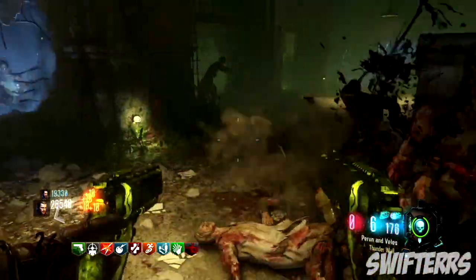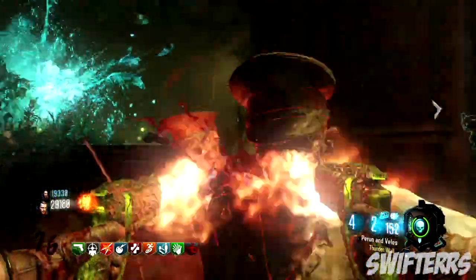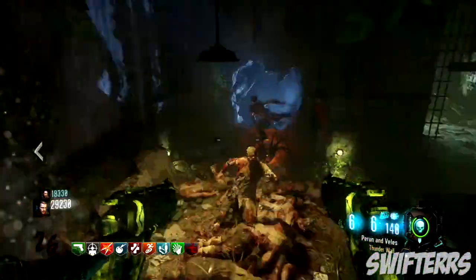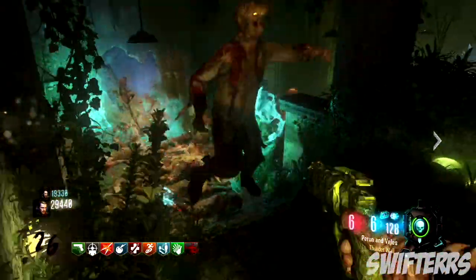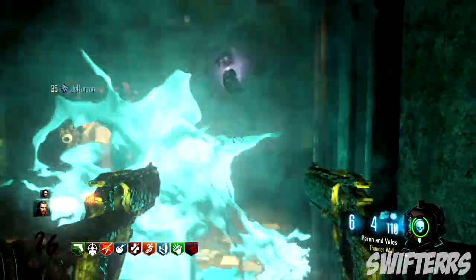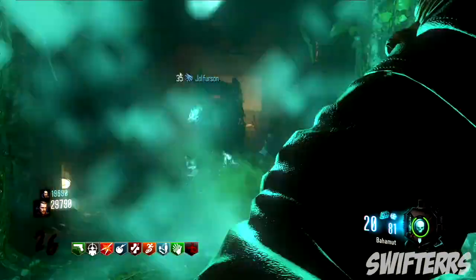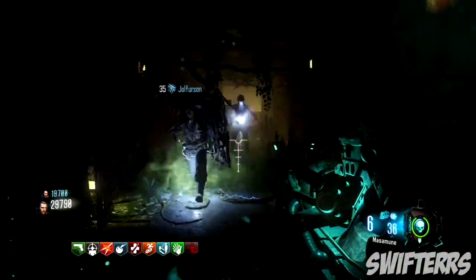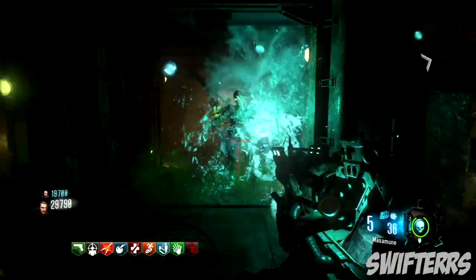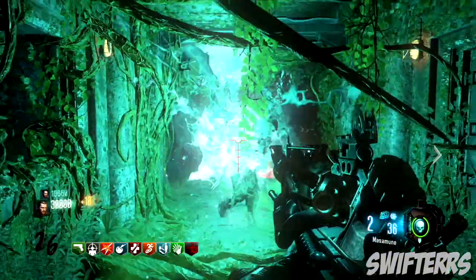Now obviously there are some annoying things about this map — upon its release it was extremely glitchy, and there are a bunch of tedious things that you need to do for starting up the map, such as turning on power, opening up Pack-a-Punch, and things like that. But once you guys get the basic stuff out of the way, Zetsubou No Shima is honestly a pretty easy map. It definitely has the easiest easter egg out of Black Ops 3 Zombies aside from The Giant, and overall it's a fun map that you can get to high rounds on.